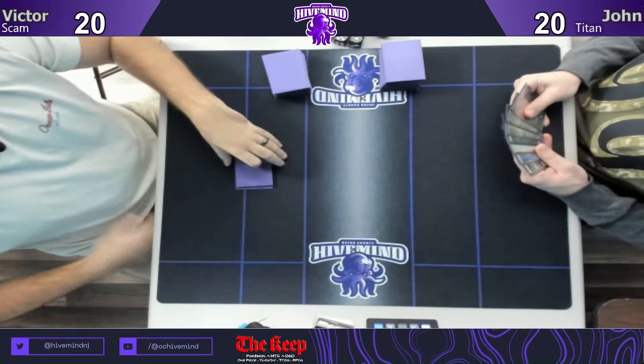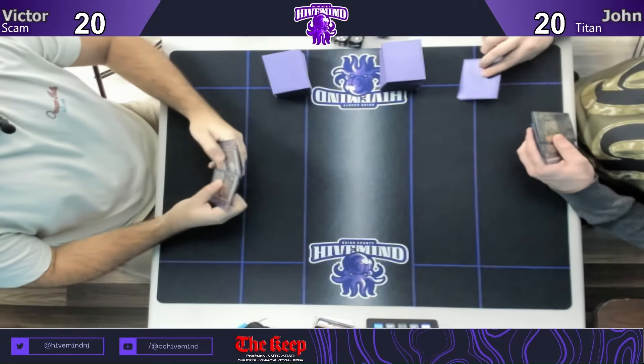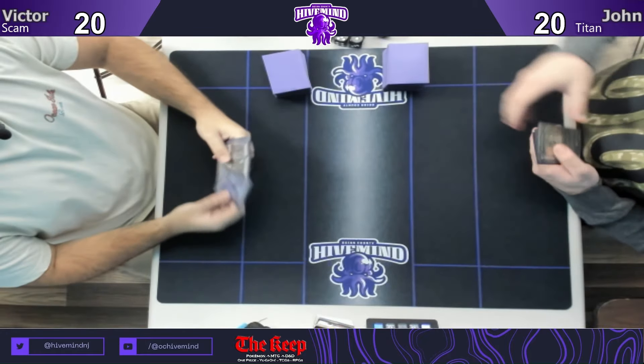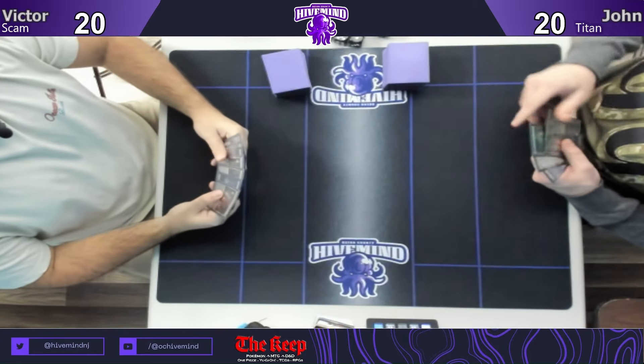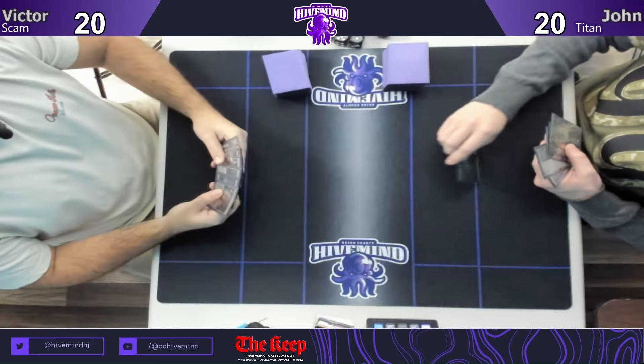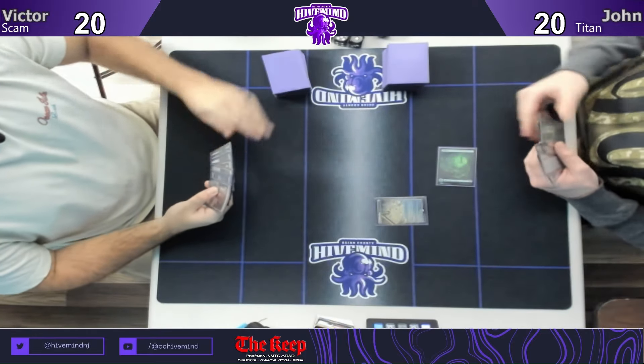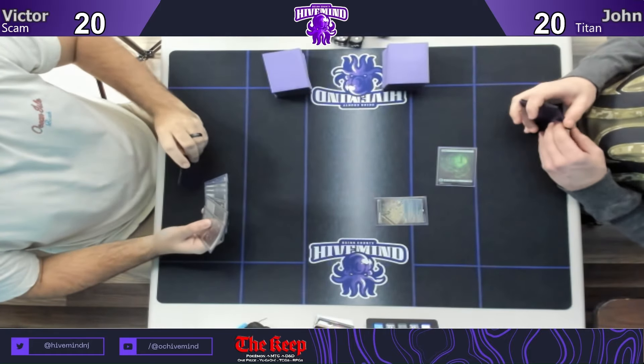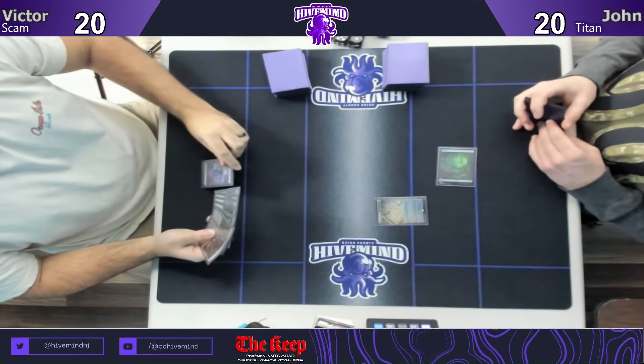Hey everyone, welcome back to the OC Hive. I'm Vic, joined by Sparky for round four of our Modern FNM. We're at table one with Victor on Scam and John on Titan. We saw John in one of the earlier rounds — he's leading on Forest and Expedition Map.